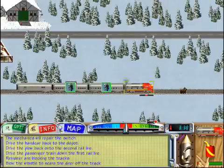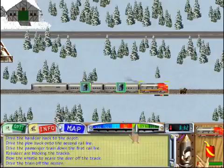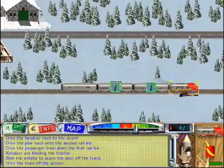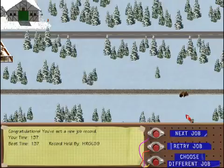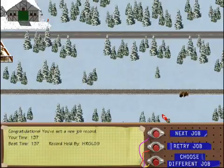Our passengers are getting bored. Drive the passenger train down the first rail line. Now there are reindeer blocking our way. Blow the locomotive's whistle to scare the deer off the track. With a little luck, we can finish this job. Drive the passenger train off the right side of the screen. What a job! But you did it. You managed to fix all the problems with the track and keep your passengers on schedule.